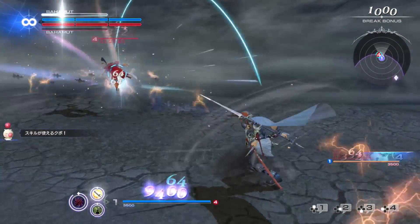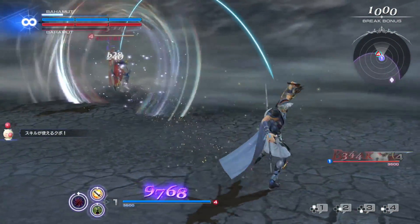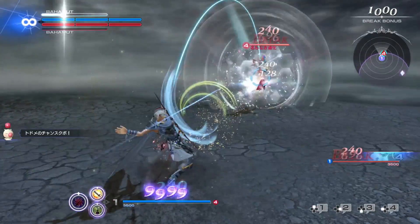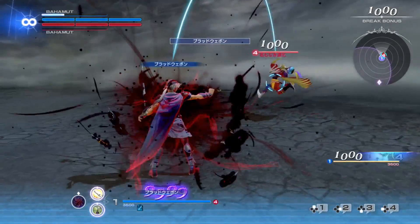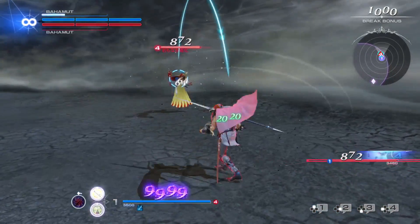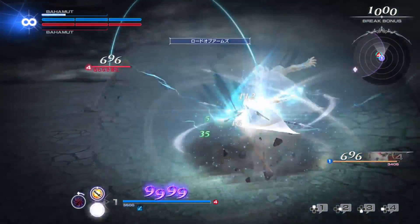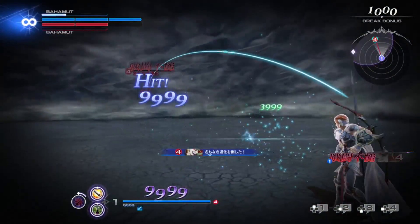His EX skill causes his attacks to also absorb enemy HP and increases his movement speed. One of his HP attacks is a counter attack that can be adjusted using the left stick. He can use it to block close-range attacks with just the HP button press, block mid-range attacks with his forward HP button, and long-range attacks with his back HP button.